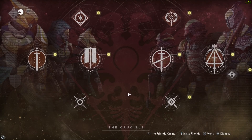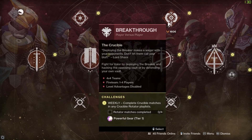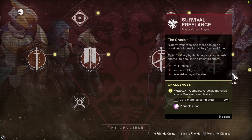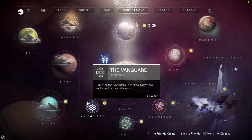Then we've got the Crucible playlist — two types of selections we can go through. We've got our rotator playlist at the top, which consists of Mayhem this week and Breakthrough. There's a 6v6 Mayhem mode where you get your supers and abilities more often, and then Breakthrough at 4v4 — a more competitive game mode. Four games completed in the rotator playlist will get you some powerful gear at tier one. Then we have our core playlist, which consists of Rumble, Control, Elimination, Survival, Freelance Survival, and classic 6-stack. Four games in either of those playlists will get you some pinnacle gear.